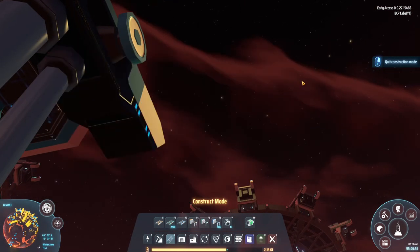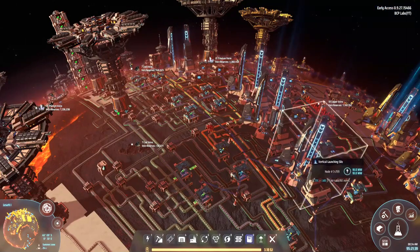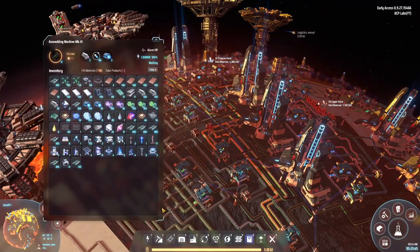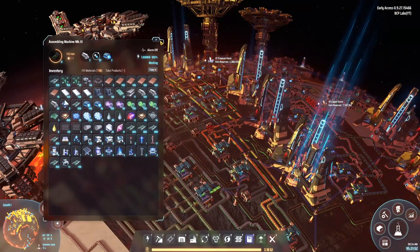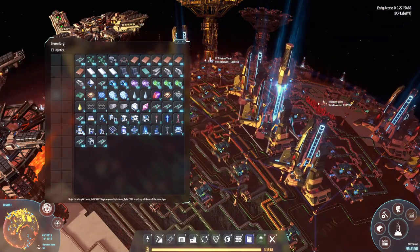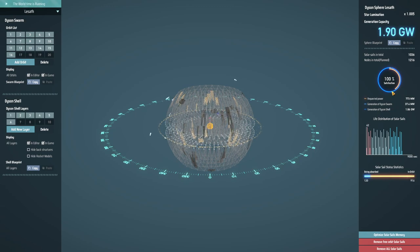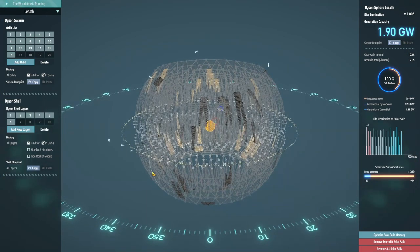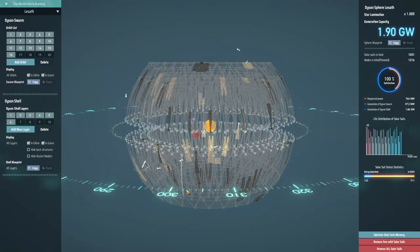Right now we have 3,000 rockets on the way! The rockets are going but there's a bit of backlog — it might just be a matter of getting more deuterium fuel rod production running to launch them faster. I've already done about 400 launches in the last 15-20 minutes, which isn't terrible. The Dyson shell is starting to actually generate more power now, which is good.